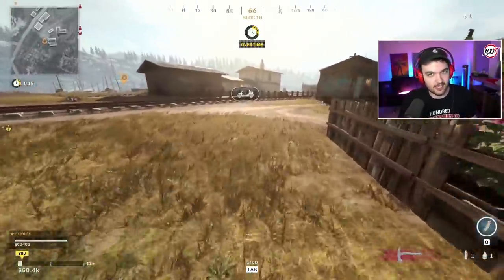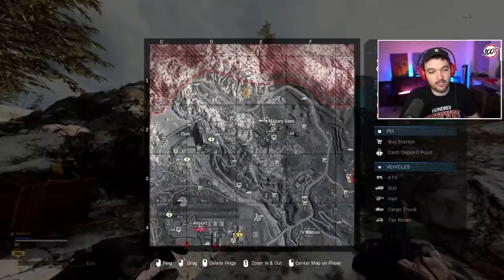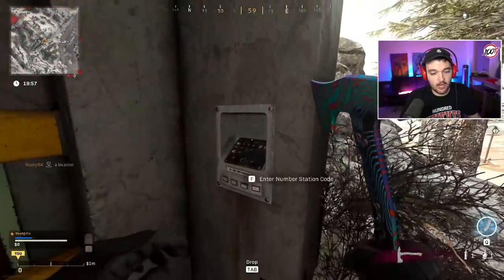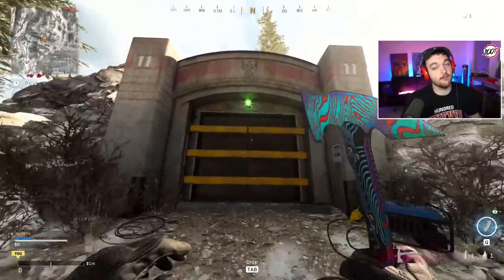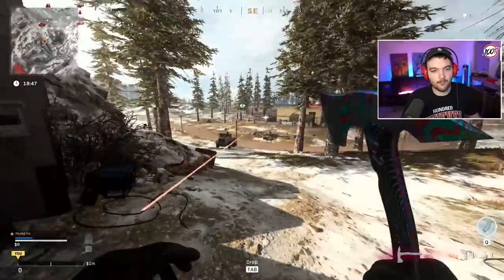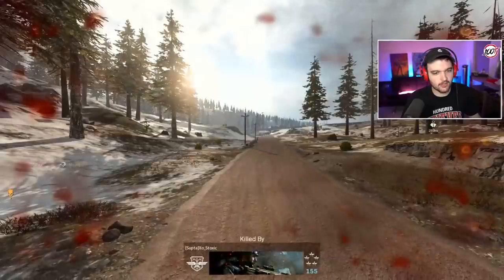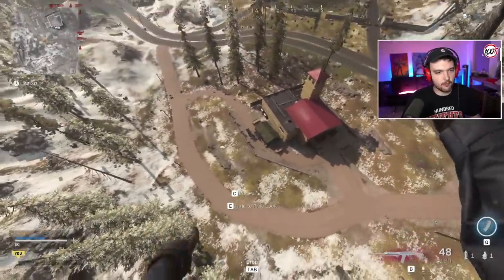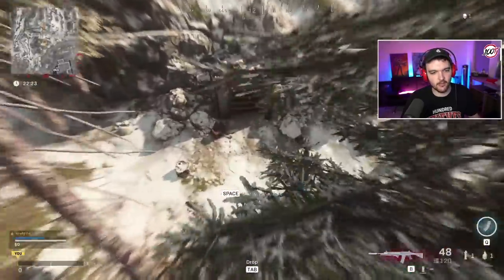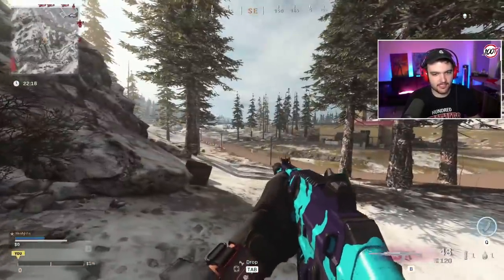Once you've done all the steps, make your way to Bunker 11 — this is why you need Plunder, it's all the way in the very top corner of the map. If you've done it correctly you'll be able to input the numbers. Check your back to make sure no one's camping while you do all the hard work, then go in.